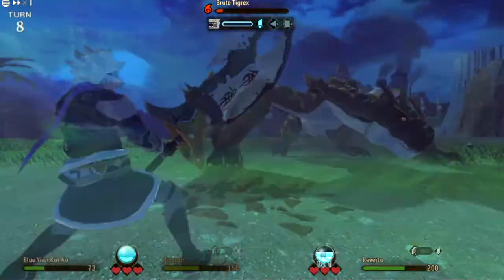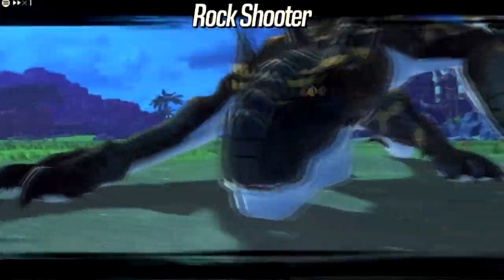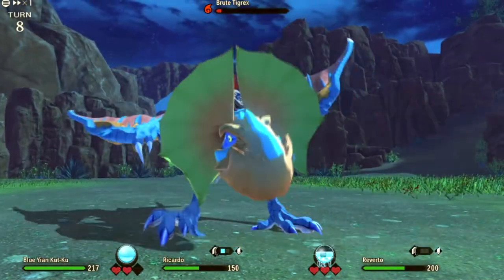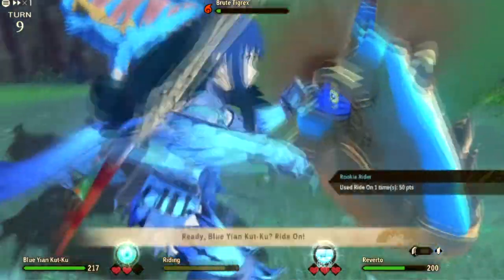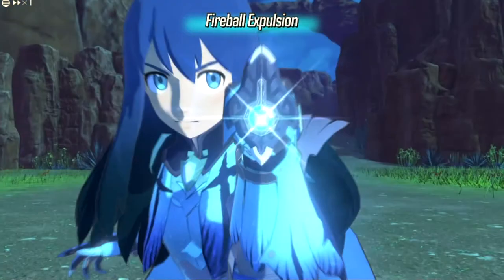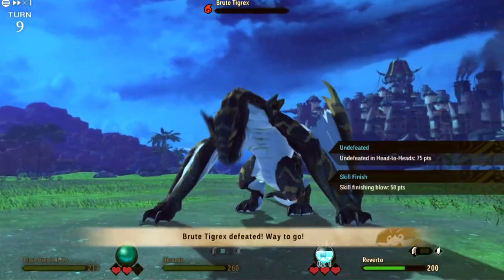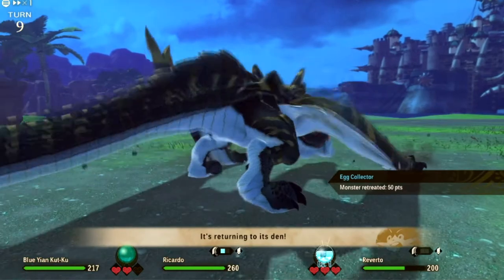Dragon — perfect, nice damage. And a break. He should kill him — if he doesn't, then Reverto will. I also skip his turn. He's not in rage anymore. There we go — please retreat. Perfect, nice.